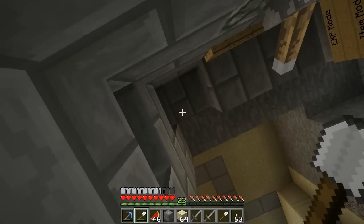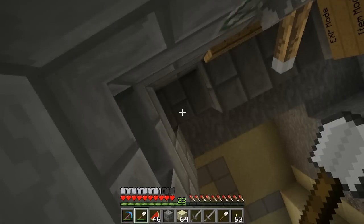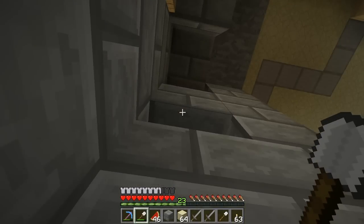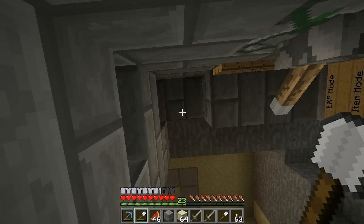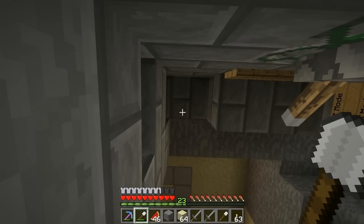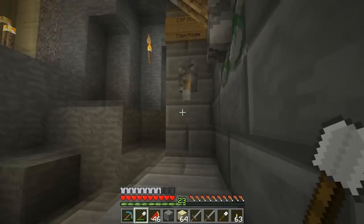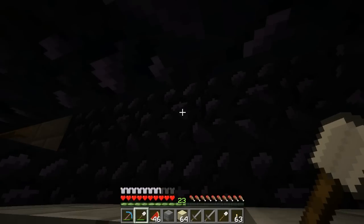It does take a second to get started as the items do have to flow a little ways before they can get to you. We've got stuff spawning up there - there we go, first of the mob drops. Now, if you're wondering why this seems really slow items-wise, that's because I have 5 out of the 35 possible spawning floors. So it is running at a very low percentage of efficiency. And you saw how many mobs we were getting at that one point.